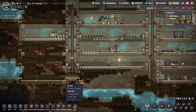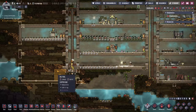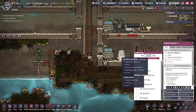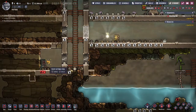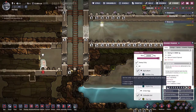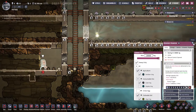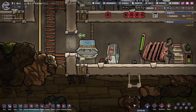I've got this second dispenser built, so what we can actually do is come over here, copy settings, and apply them to this guy. It'll copy the urgency, the priority, and what we've got filtered. Now you can see it working — it's getting items and dumping them around the floor.